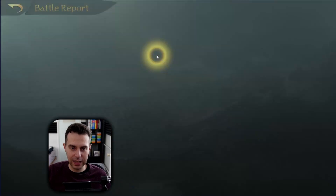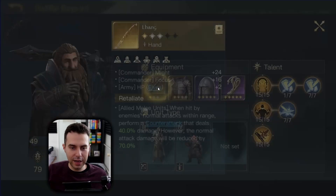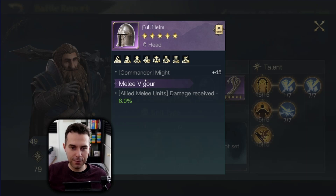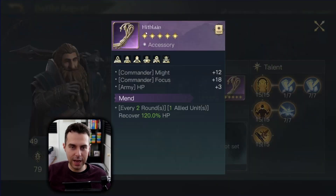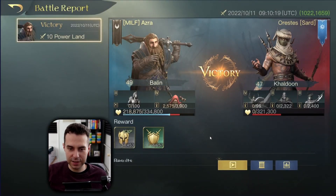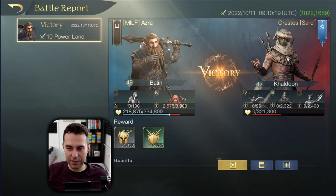Alright, time to look at some battle reports. Let's start with Khaledun. In this case I have Depth Defenders in my army composition in case I'm fighting fire damage. My spec is: Lang, Durin's Plate with Vulnerability, Hauberk with Melee Vigor, and Hiflane with Mend. This is the result we achieved.